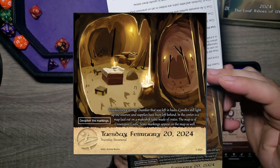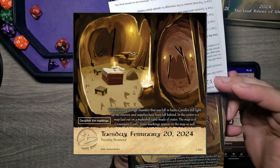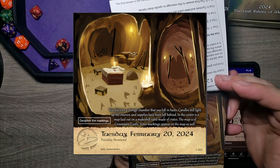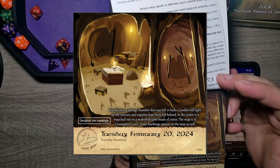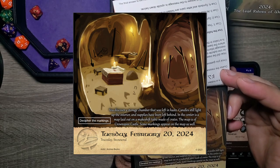You discover a storage chamber that was left in haste. Candles still light up the interior, and supplies have been left behind. In the corner is a map laid out on a makeshift table made of crates — the map of Crownspire Castle. Some markings appear on the map as well.